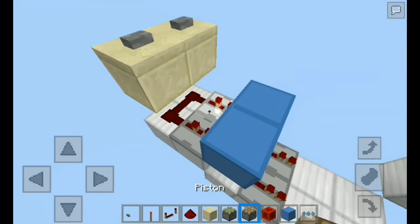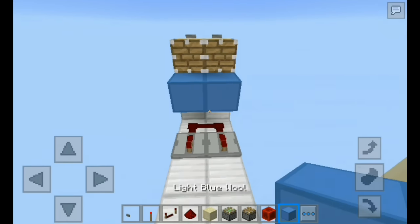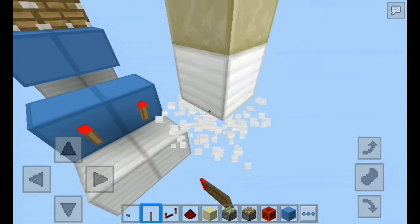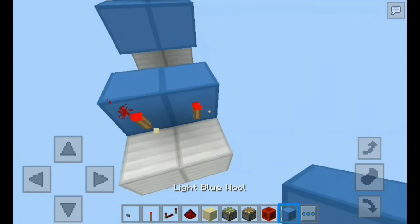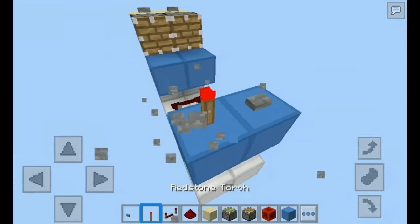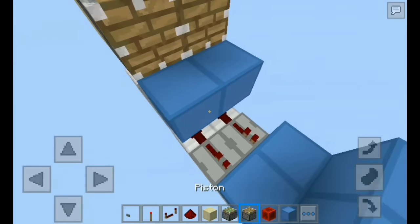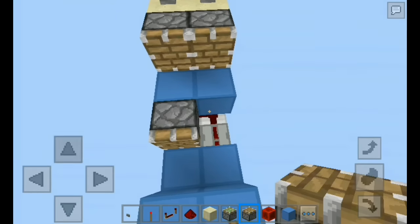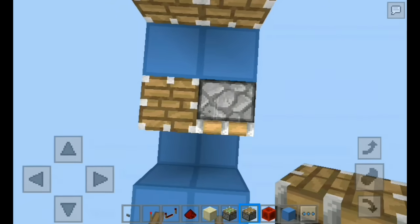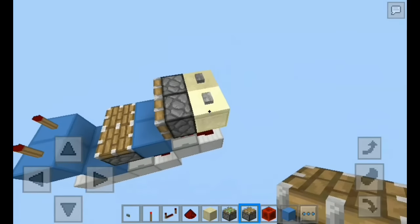As you can see it is turning on. Grab your regular piston and place it down right there, and a block in front of the repeater with a redstone torch. You can delete this if you want. Place any block on top of the torch, and a torch on top of that block, just like so.